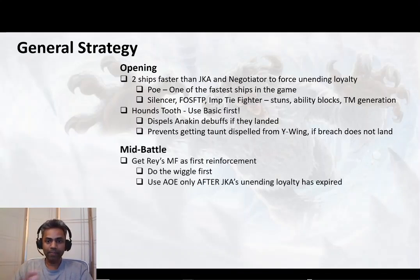After that, in the mid-battle, the very first reinforcement you need to get is Rey's Millennium Falcon. Do the wiggle first and build up some stacks. It's very important to only use the AOE after Jedi Knight Anakin's Unending Loyalty has expired. Rey's Millennium Falcon has got one of the most powerful AOEs in the game — it doesn't matter how many taunts or tanks Jedi Knight Anakin is hiding behind, it doesn't matter if he's in stealth. All that matters is that Rey's Millennium Falcon has a decent amount of buffs. Only use the AOE after Jedi Knight Anakin's Unending Loyalty has expired.